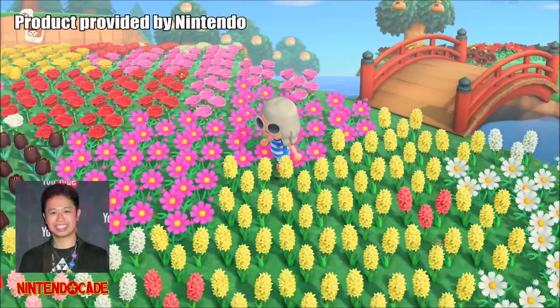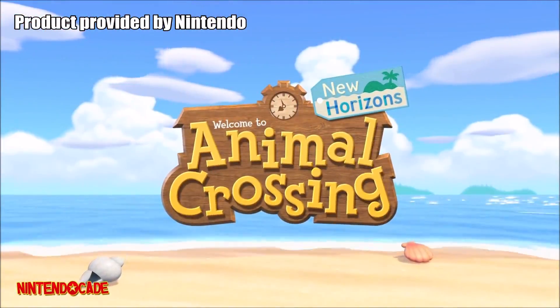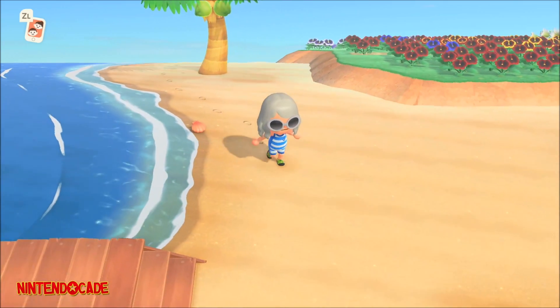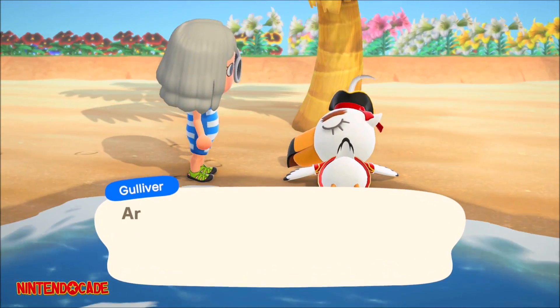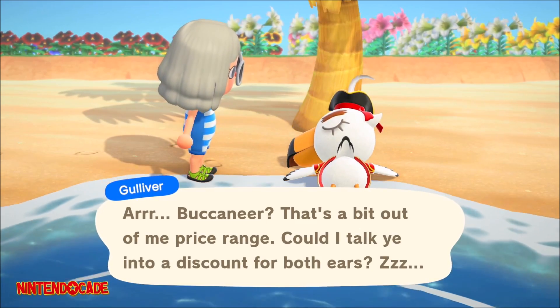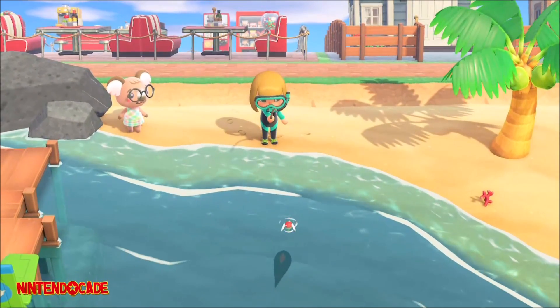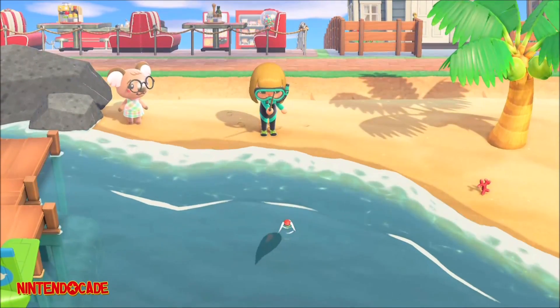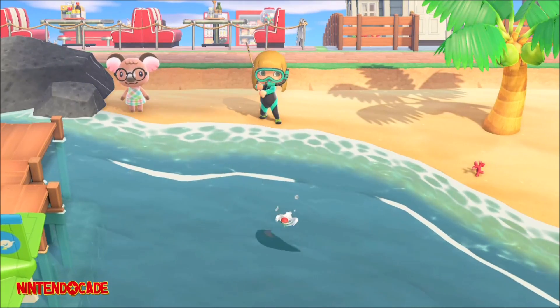Welcome to the NintendoCade channel, I am Danny. With Animal Crossing New Horizons Version 1.3.0 Summer Update Wave 1, you will randomly encounter Captain Gullivar, also known as Pirate Gulliver, a shipwrecked seagull in red colored pirate attire lying on the shores of the beach. In this episode, I will tell you how you can help him find his lost trusty communicator so he can send a message to his pirate crew to help pick him up.